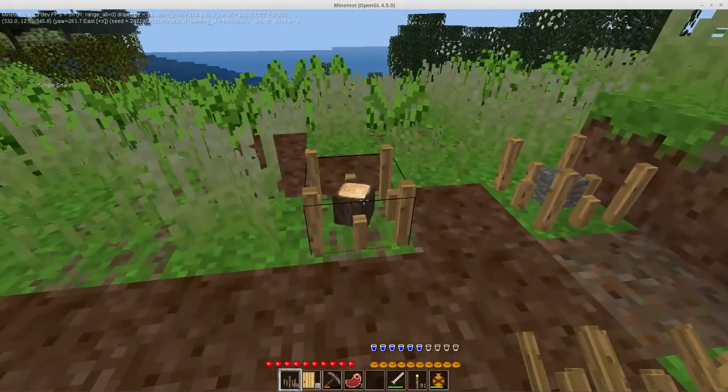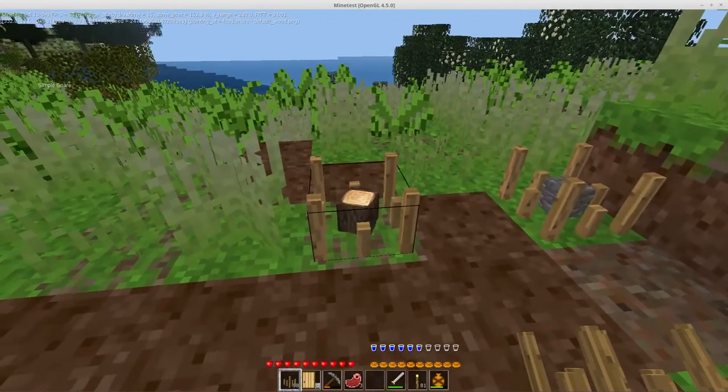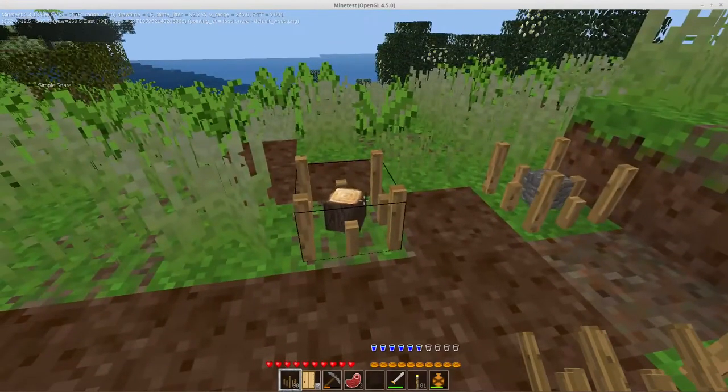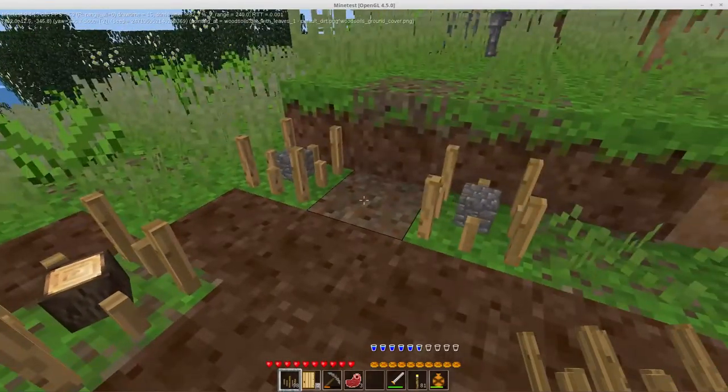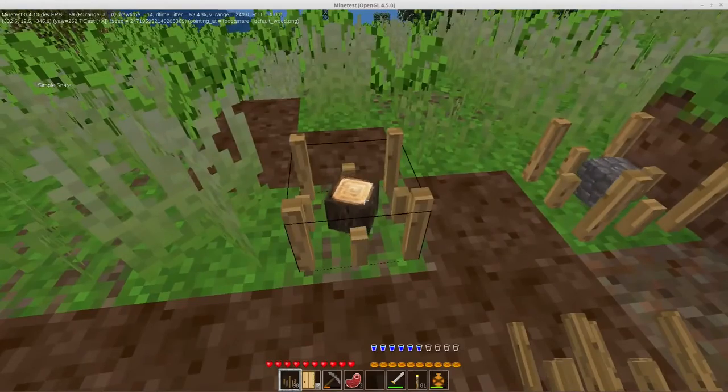So here we've got some stone, we've got some dirt. Other options are a tree, and I think apple as well. So we've got those options.